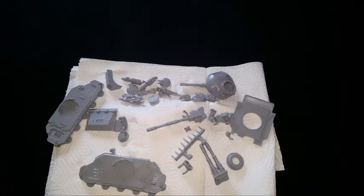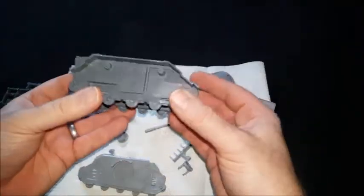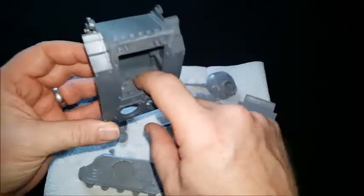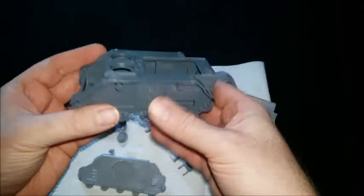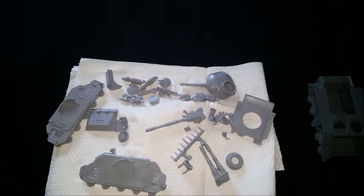I've done some gluing. Basically all you need from the Rhino kit is the two inner hull halves, the back door, and the top. The floor as well, and that's it. It suggests you build it up to that stage and then start fitting the resin components onto it. I need the tracks too, but other than that - smoke launchers and searchlight if you want to put them on, but you don't have to.